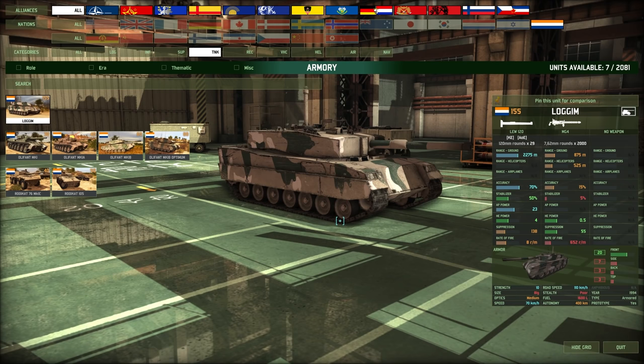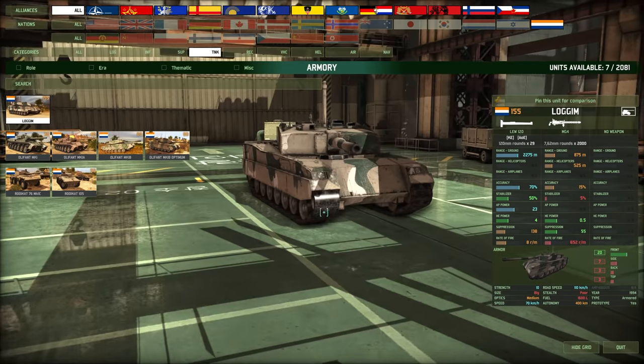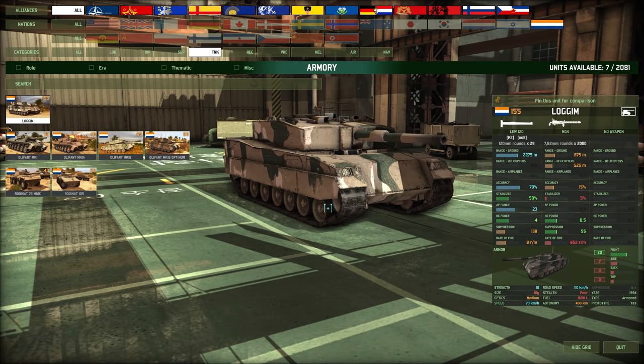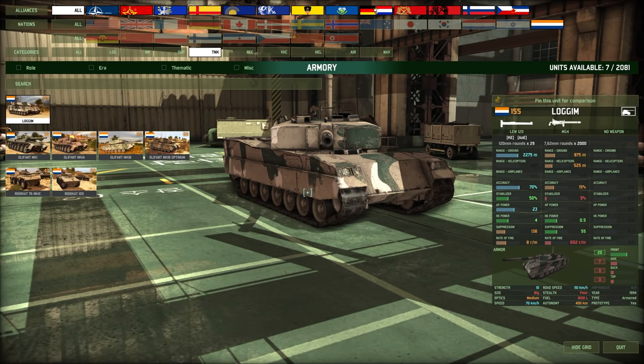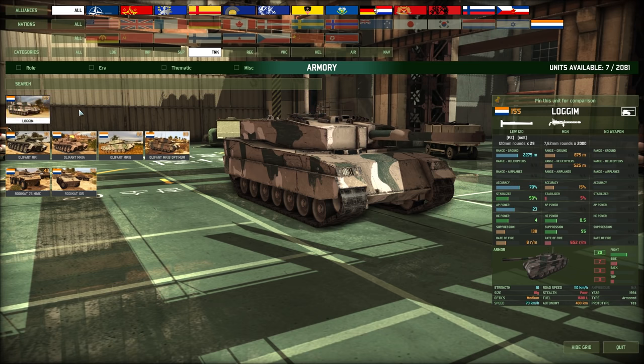Let's move on to the tanks. We have the Loggim — this almost looks like a Leopard. It's got a 120mm gun, good accuracy, good HE power, 20 frontal armor. But the thing is with the South Africans and a lot of these minor nations: they don't have a lot of high-quality tanks. They have one 155-point tank, and then the next best is an 80-point tank — basically half the points worth.